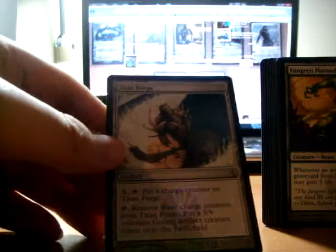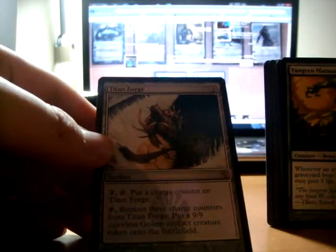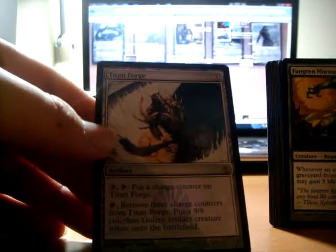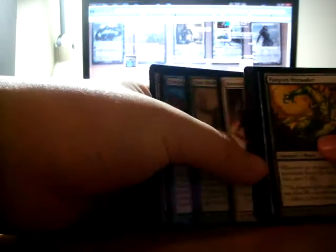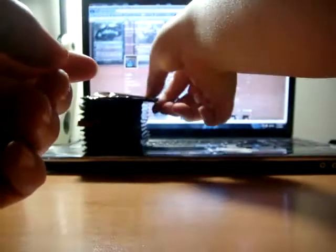Titan Forge — 3, tap, put a charge counter on Titan Forge. Remove 3 charge counters: put a 9/9 colorless Golem Artifact token onto the battlefield. Dang! If that card can take off, you win pretty much. Even with Infect — I'd still destroy the Infect card and it'd be like a 5/5, which is still like a monster card. Titan Forge.